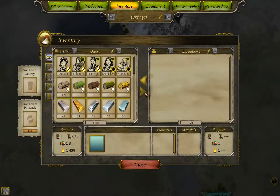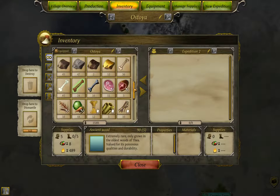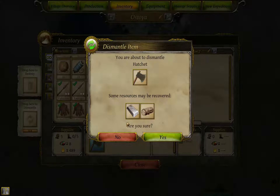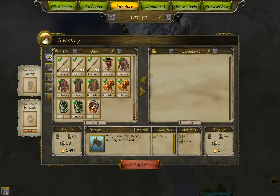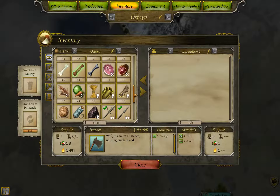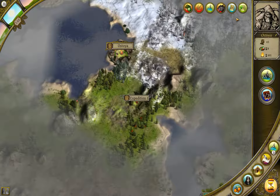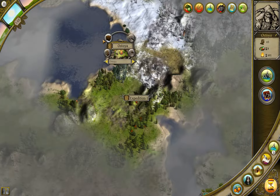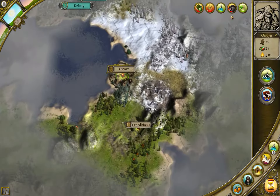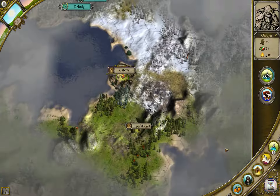I almost forgot - I dismantled all the items that we don't need anymore, it was quite a lot of stuff. So we got quite a few basic materials that we can use, mostly as catalyst probably, but it's always useful.